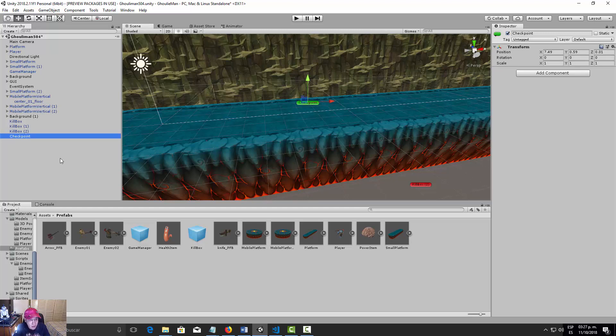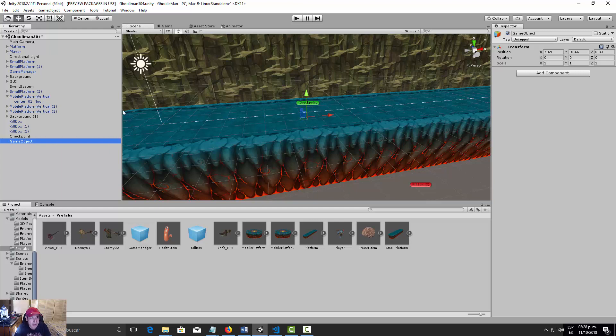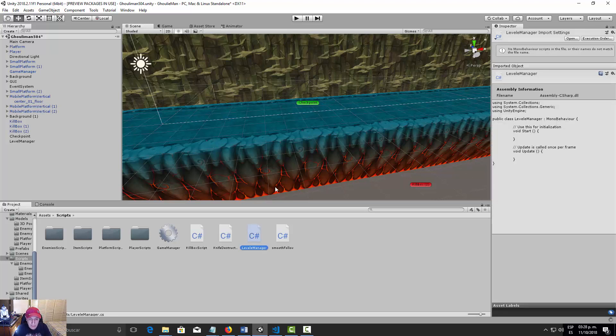We need to make a Level Manager that can control what happens when our player gets killed. Let's make a new empty object and call it 'Level Manager'. Then let's go to Scripts and create a new C# script called 'LevelManager'.